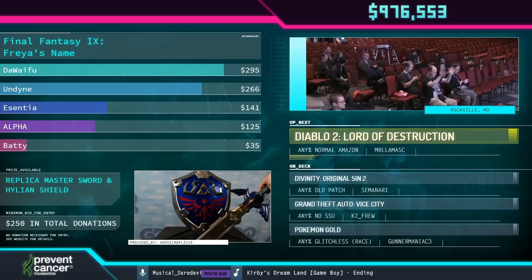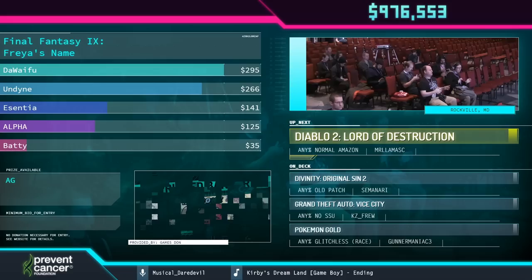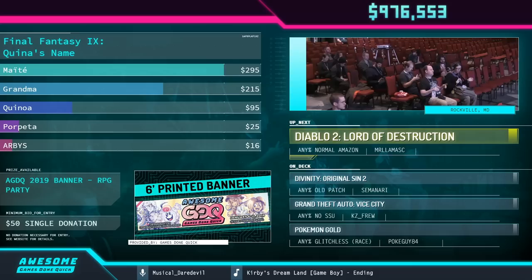If you donate $125, you are able to win that Gauss Rifle. Although it looks like the donation was closed during Celestial Chapter, so unfortunately that one seems to have been closed. So anyways, we are good to go on the Diablo 2 speedrun. Take it away, Mr. Llama.